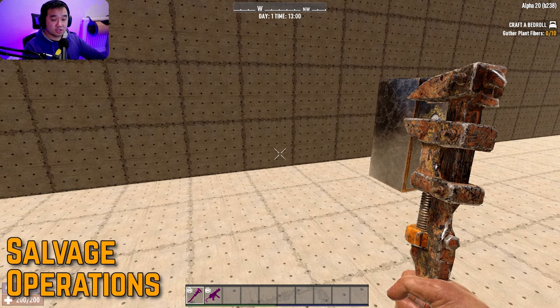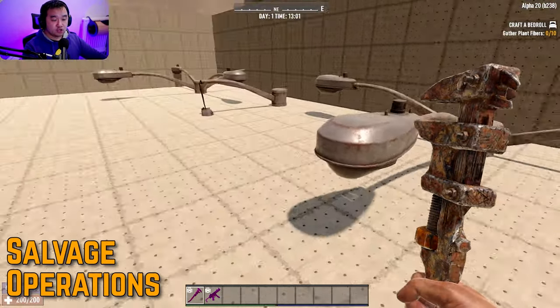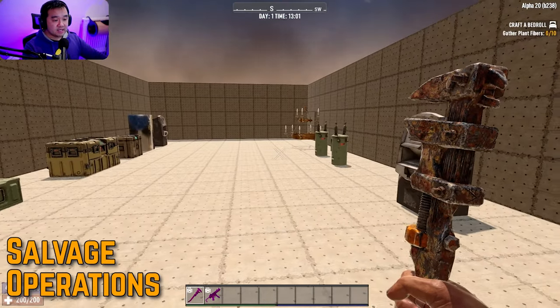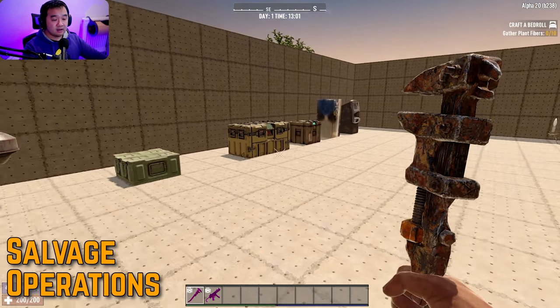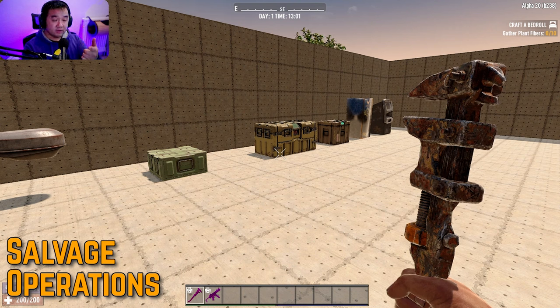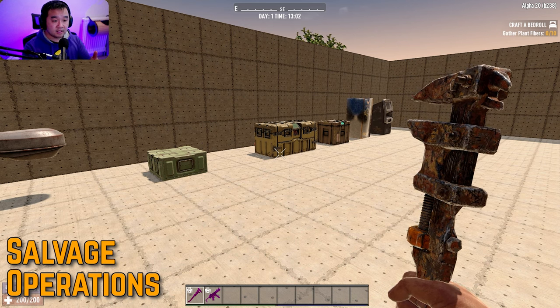Salvage Operations does improve the stuff you get from all these items, not just from cars. So if you're struggling to get steel, go around the city, look for these items, and wrench them whenever you see them. Steel is probably the best resource to get later on because you need it for steel crossbow bolts, reinforced blocks, building the car, and in the endgame as well.